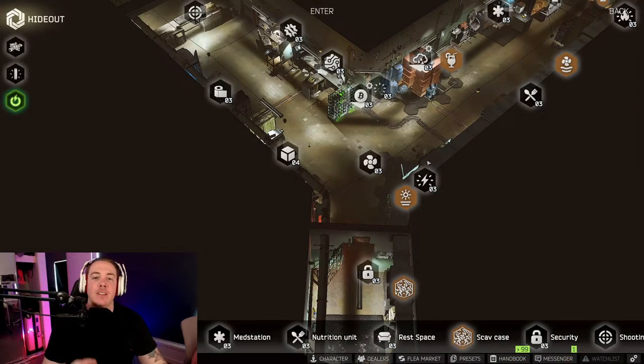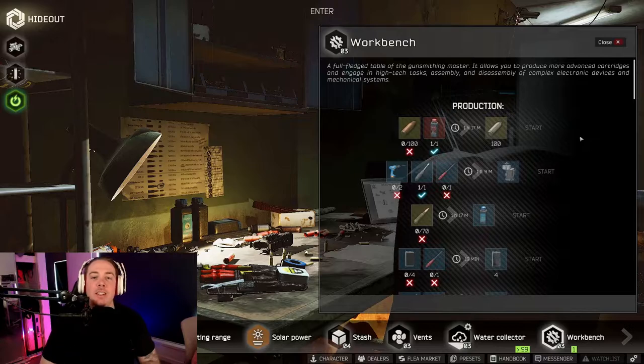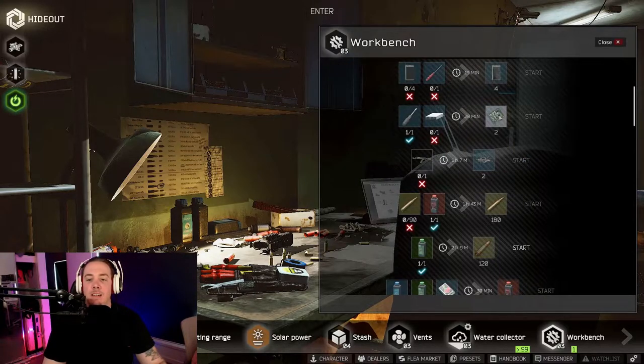So what's the fastest way to level these skills? They both reward fast craft completions with bonuses at the end of each craft, but this doesn't help if you don't restart crafts soon after. The fastest way is to cycle through the three fastest crafts while actively playing, and when you stop for the day or night, put on the longest craft at each station. It's also important to keep your scav case, generator, bitcoin farm, water collector, booze generator, and air filters full at all times.